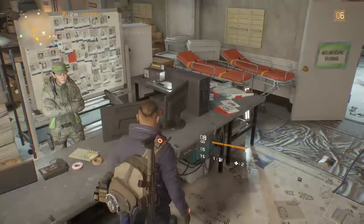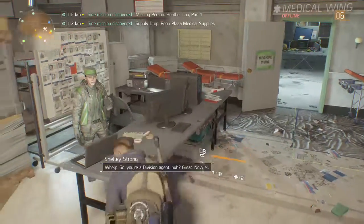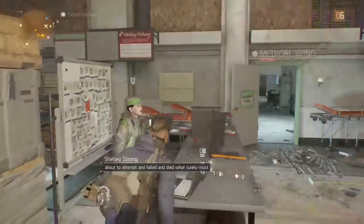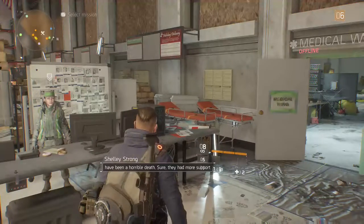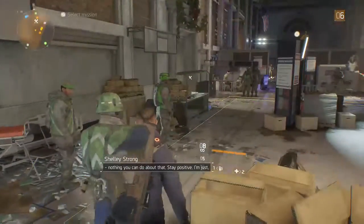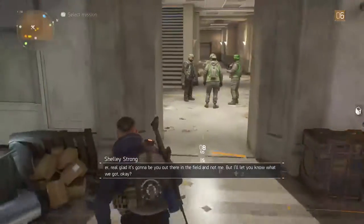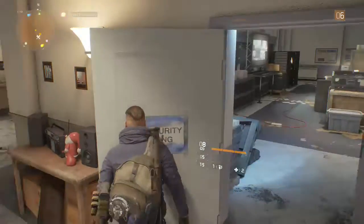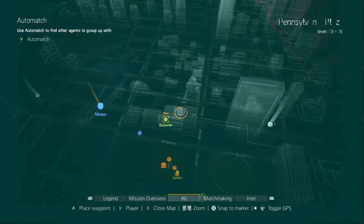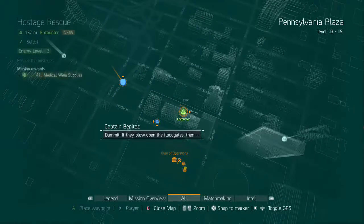This is a request situation report — let's do that. Side missions. It's been a horrible death — they have more support than you do now. But so what? Fate's random and heartless, nothing we can do about that. What are these blue markers on my map? There are encounters, there's a mission there, there's another encounter.